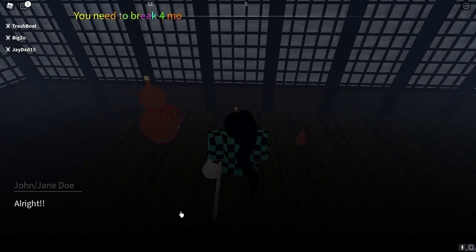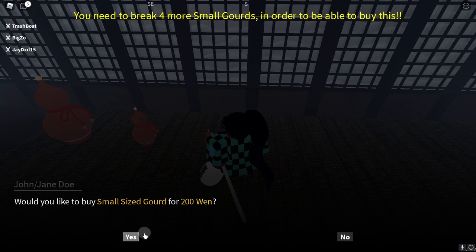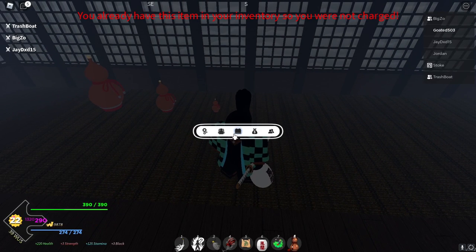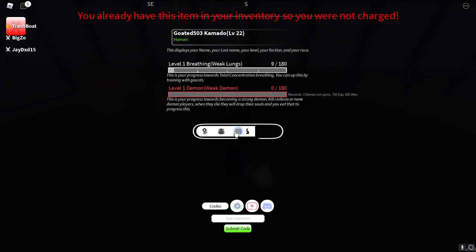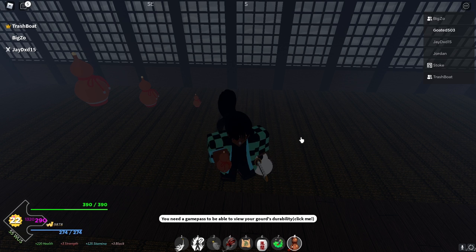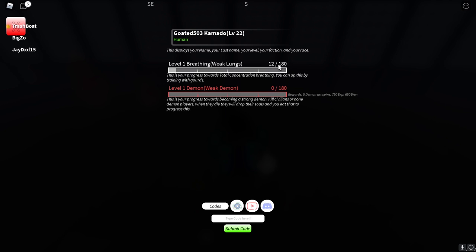You guys can see if you try to get the medium gourd — I have now unlocked it — it says you need to break four more small gourds. So we're going to go ahead and buy some gourds and I'll show you guys how to break them too. It's pretty simple. You just equip it — it's already equipped for me — and you literally just click. Don't spam it though, just click.